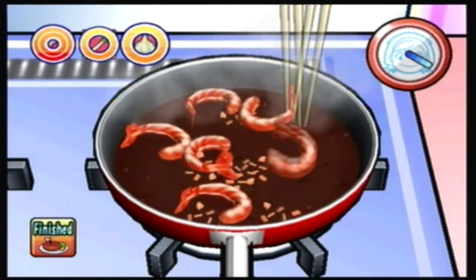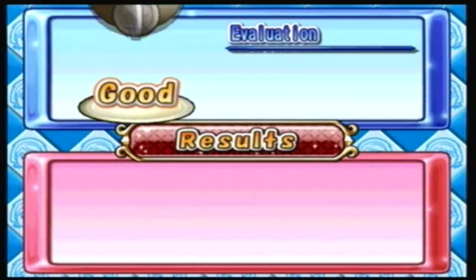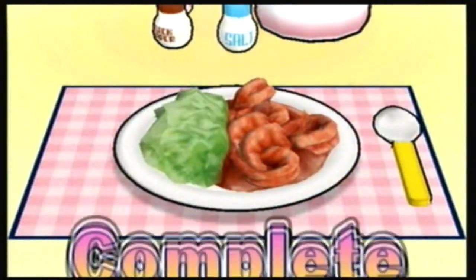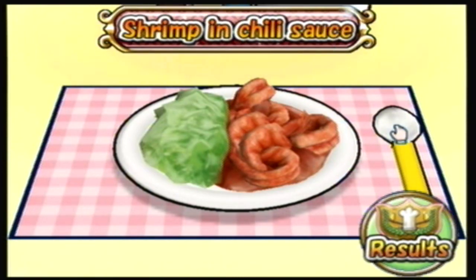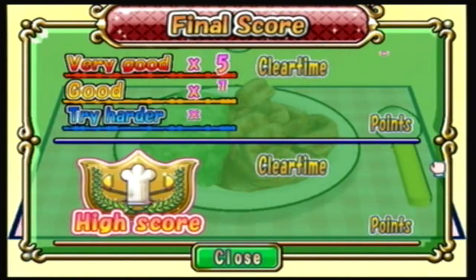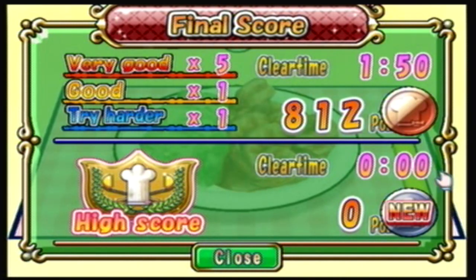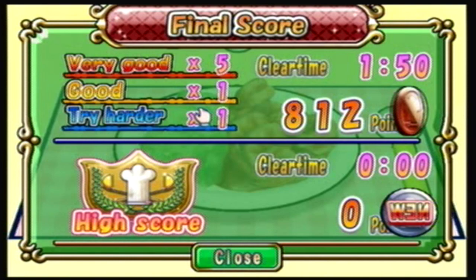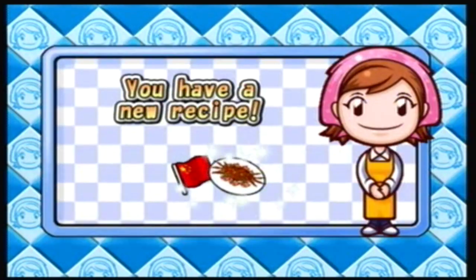I'm not waiting for these things to turn because then the shrimp will be crappy, and I'm gonna try harder — plus I know we're not gonna get a perfect anyway. Shrimp and chili sauce is successful, even though we just got a silver. Wait, we didn't even get a silver — how? I got five very goods, that outweighs this crap.